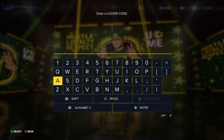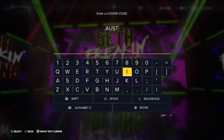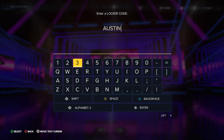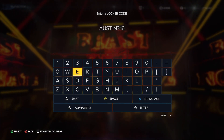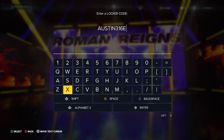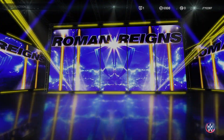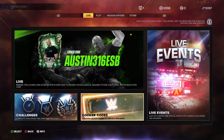Go over to your locker code — it is free for absolutely everybody. Just type in 'Austin'; you should also see it on the dashboard once you sign in. But if you've missed it, type in '316' just in case. The full code is, I believe, something like 'sb' — go ahead and enter it.